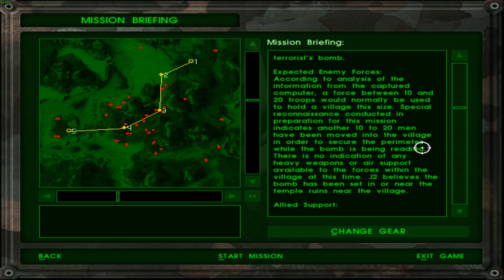So basically forty or so people. There is no indication of any heavy weapons or air support available to the forces within the village at this time. J2 believes the bomb has been set in or near the temple ruins near the village.